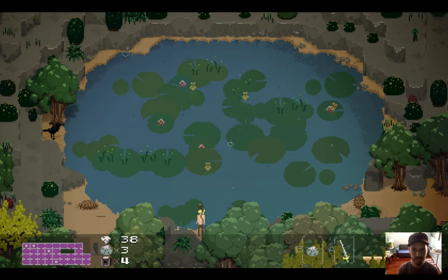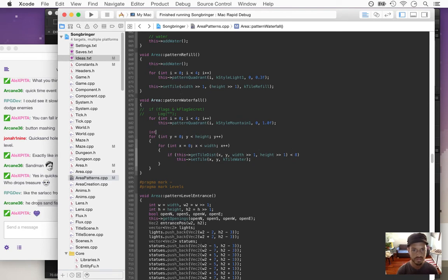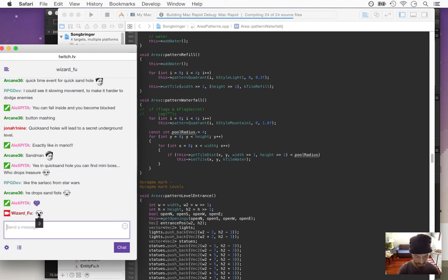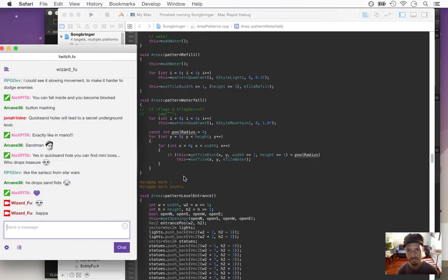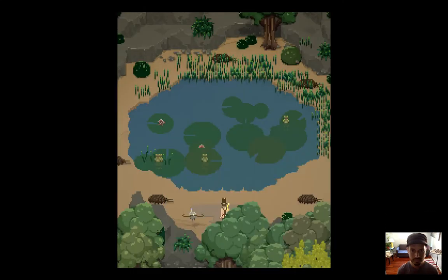Let's make that smaller. So the radius — let's make it more specific: pool radius. That's a little too small — four is like... hmm. Let's try five. Yeah, that's about right. I want it to be shifted down — let's try two to start with, so we have a little more room.